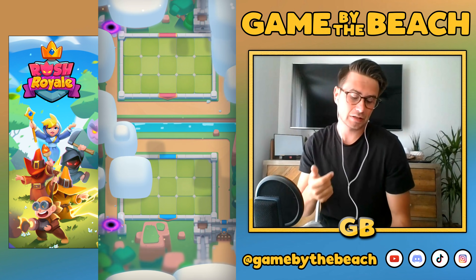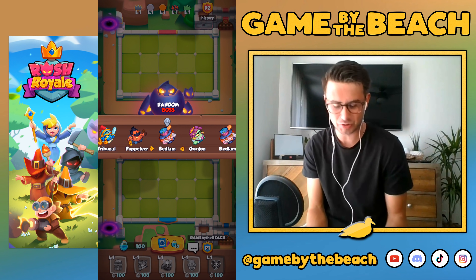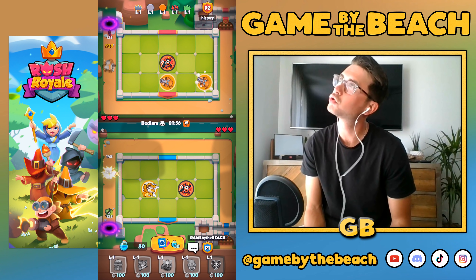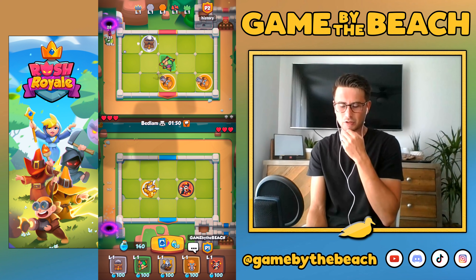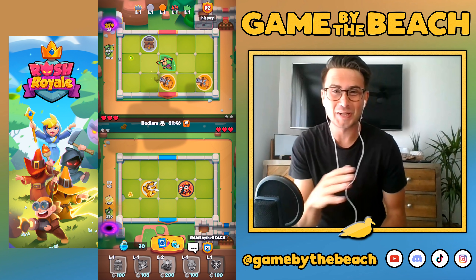Instead of Summoner, it has Dryad in it, and it still has Harlequin and Bombardier in it. I actually just leveled up my Bombardier to level 12, which is pretty cool — only 30,000 gold. I thought they increased the cost a while ago, but you guys probably know this deck pretty well.